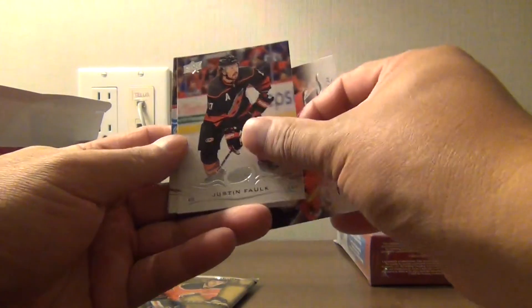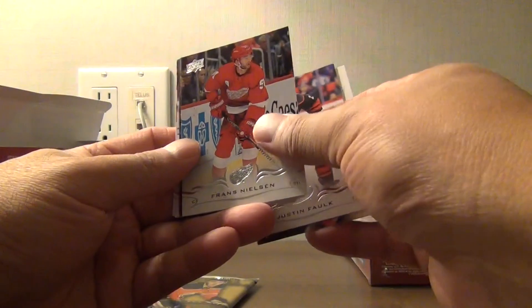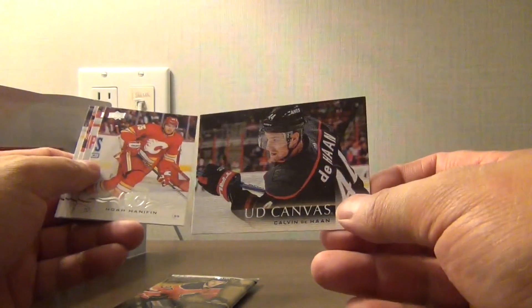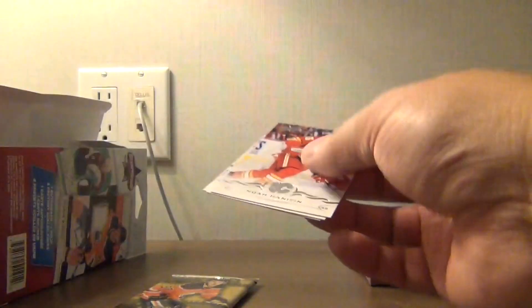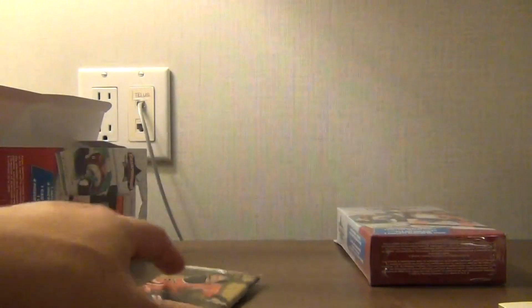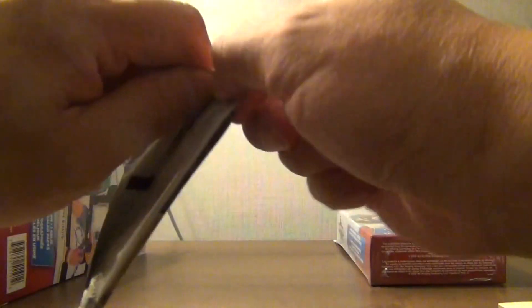Okay, we got Brad Pesci, Justin Falk, Franz Nielsen, Upper Deck canvas of Calvin DeHaan. Noah Hannafin, Michael Bodker, Don Skoy and Bessie. And the last one from this one.